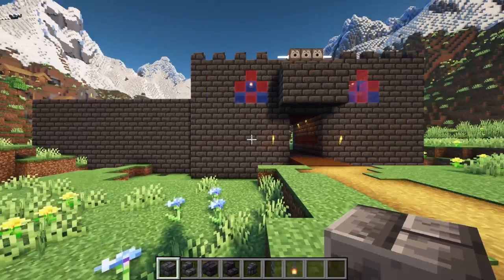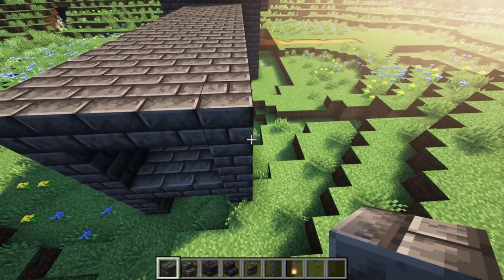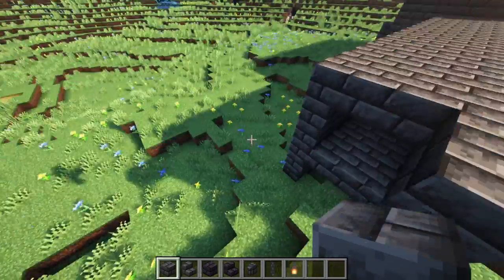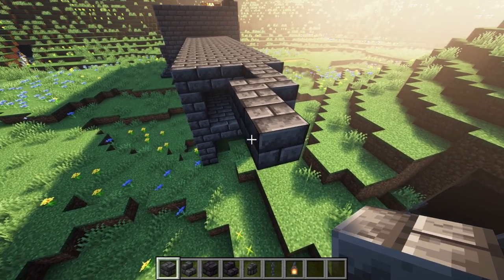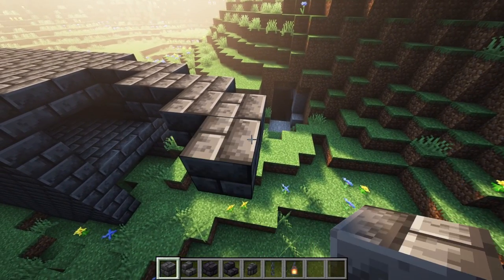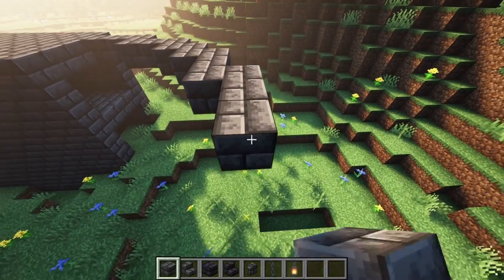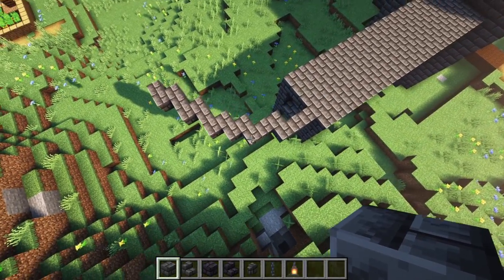There we go, that looks a lot better height-wise. So now we're going to turn it — I'm going to take this out two, bring it up three, bring it out two, bring it out one, go two this way, and then three this way. I think that's going to be the new outside wall.